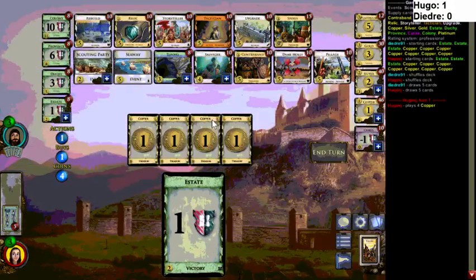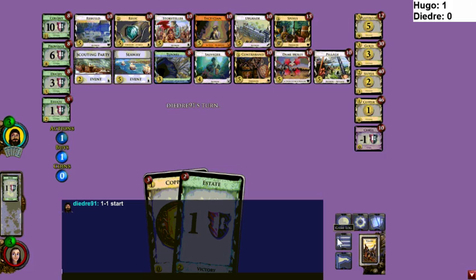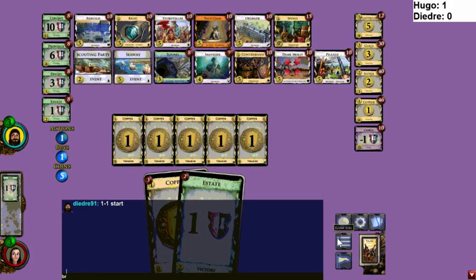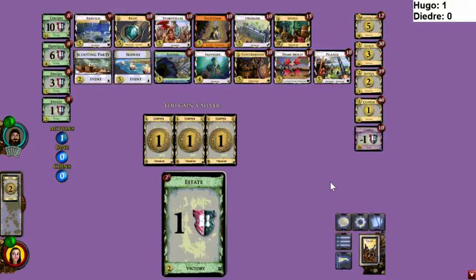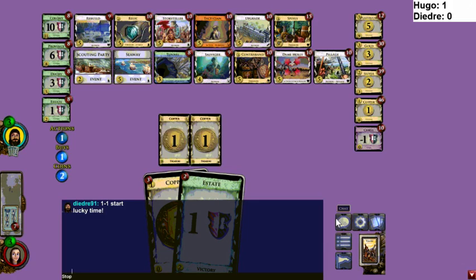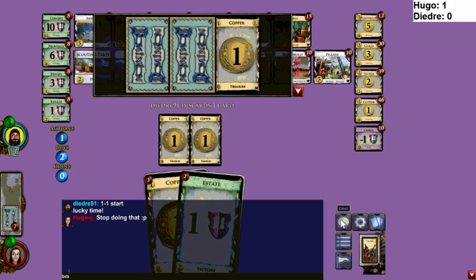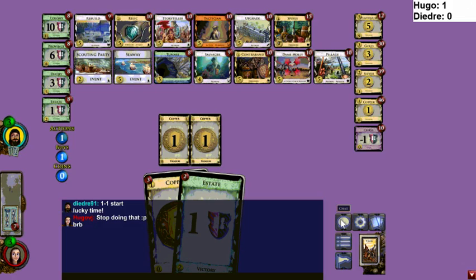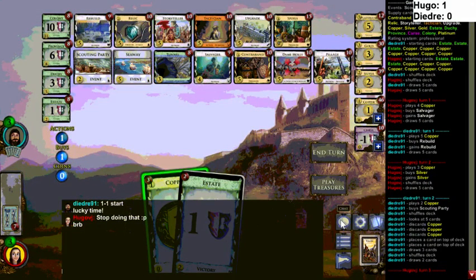Even in a competitive match I would probably try and ignore Rebuild. Hugo opens Salvager — that is not consistent with Rebuild. His opponent starts 5-2 again — that's not gonna be good. That Scouting Party on the two for a second turn is quite good; he can make sure he plays that Rebuild turn three and gets going immediately. Given that Hugo is signaling he does not want to go for Rebuild, his opponent will want lots of Rebuilds and he's gonna need Silvers to buy. Tunnel doesn't seem very good on the Colony board.